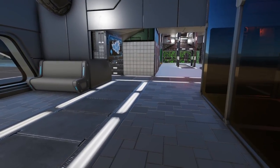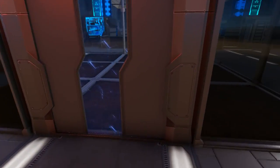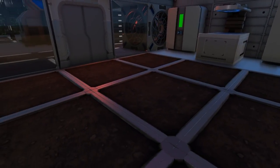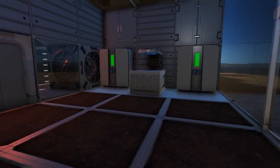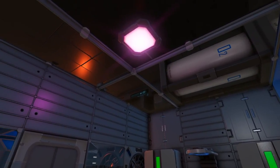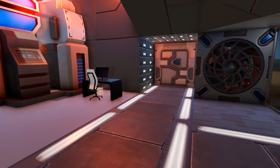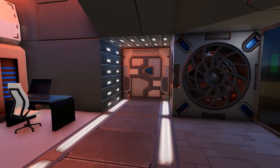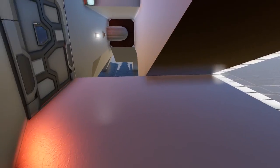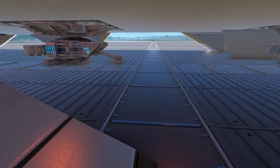Coming around the corner we will enter into this enclosed glass area where you have 9 grow plots as well as a food processor and 2 fridges. Depending on the set up you can use this to produce a single ration per harvest cycle or produce things like canned vegetables. Right outside this area on each side we have a doorway and a path connecting between them. These doors lead to the outer section of the ship and you have ramps that will extend to lead down to the surface area of the planet or moon you are on.